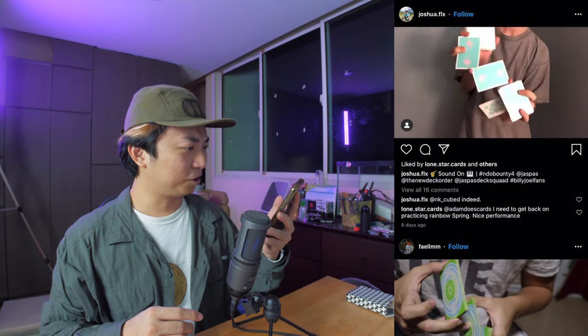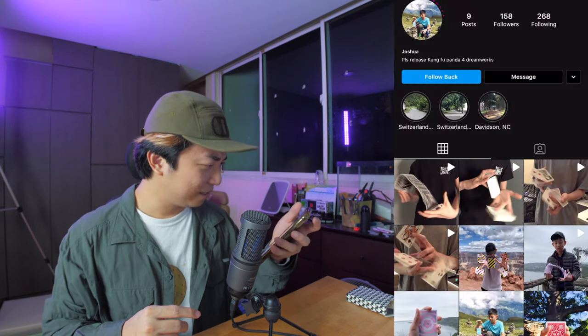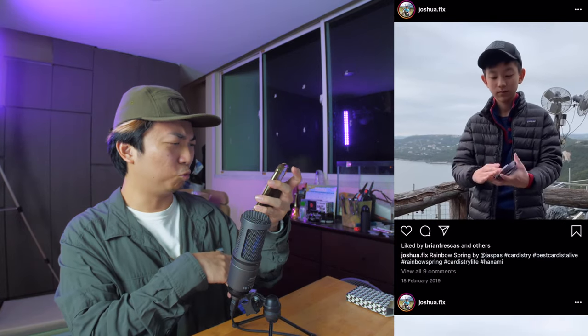Moving along to Joshua Flex — Jasper's card, very nicely executed. A catch going straight into a fan, rainbow spring on point, Jasper's cards on point, unspread toss catch throw into a fan, and then a variation of the Jasper's cut at the end. That's a great video Joshua Flex. He has an Odd Style t-shirt too. That rainbow spring looks so tight and clean and that photo is pretty cool too. Holy crap Joshua, that's a good video.